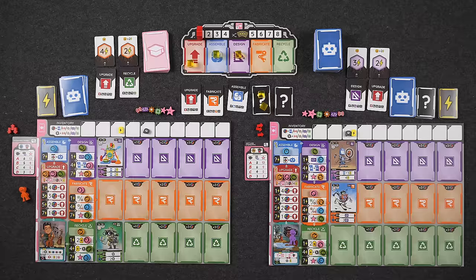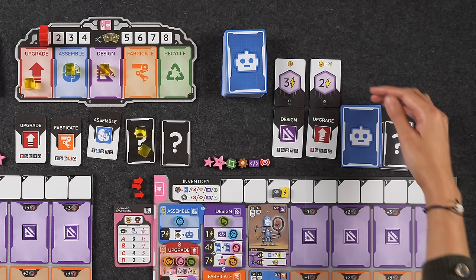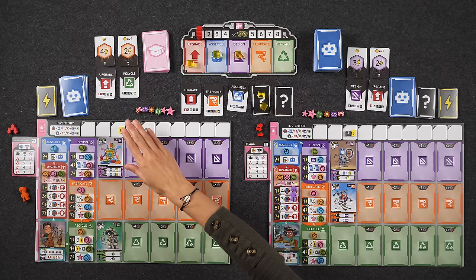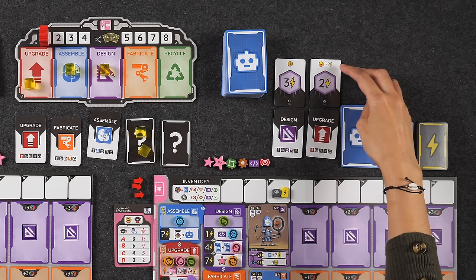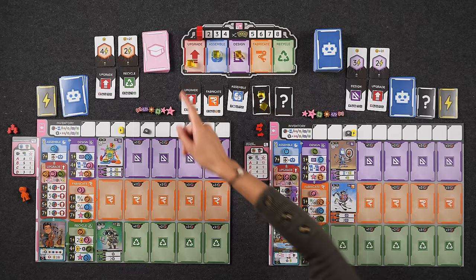Let's go over each phase, starting with upgrade. Each time you resolve any of the five phases you always start by calculating your total energy, because this tells you what you can do during that phase. To calculate your energy, add the value on your energy card for that specific phase plus any energy cubes on that phase on the main board regardless of who placed it. Naveen has four energy on his card plus one cube on upgrade for a total of five. My card has a special symbol where energy cubes are worth two energy each instead of one, so I'd have two plus two for a total of four.